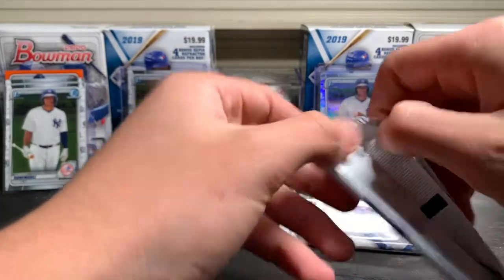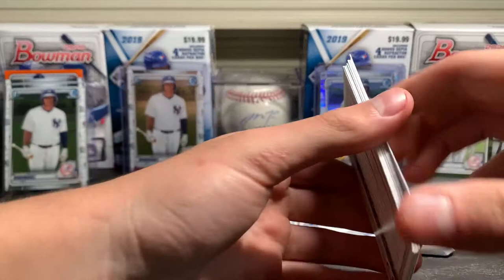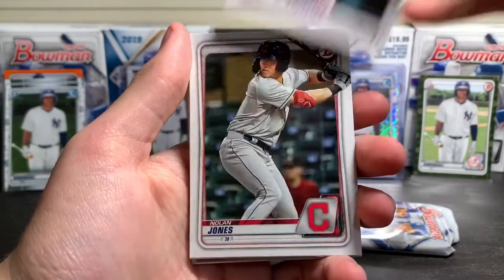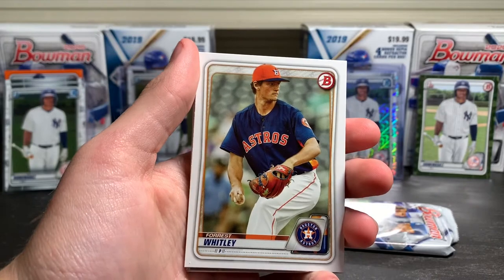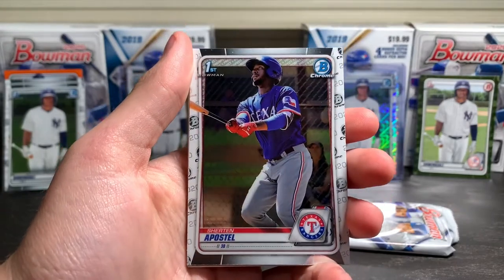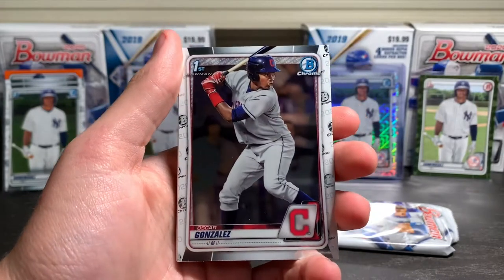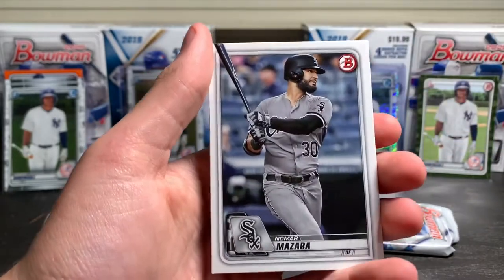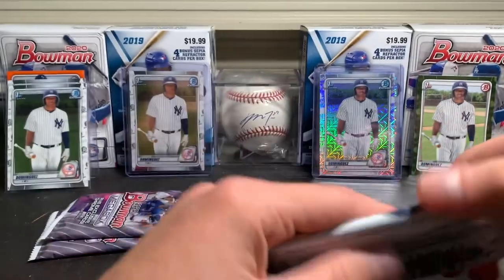Two more base packs left, then we can get on to those mojos. Let's see what we can find here — Jose Barrios, Rhys Hoskins, Nolan Jones, Forrest Whitley, Mason Dendekker. There's a nice first Bowman in there. Oscar Gonzalez, Buster Posey, Nomar Mazzara, and a Xander Bogaerts to end off that pack.